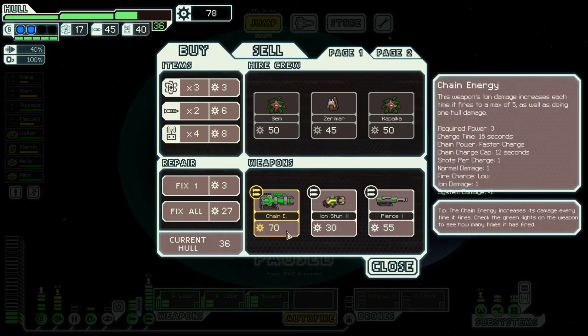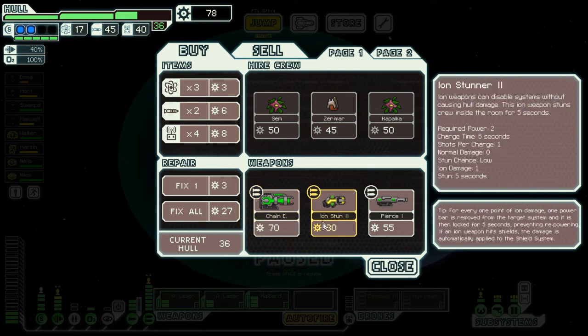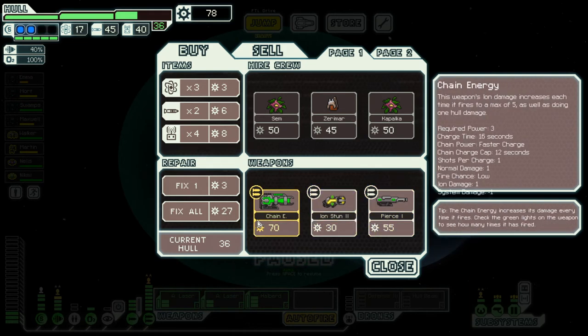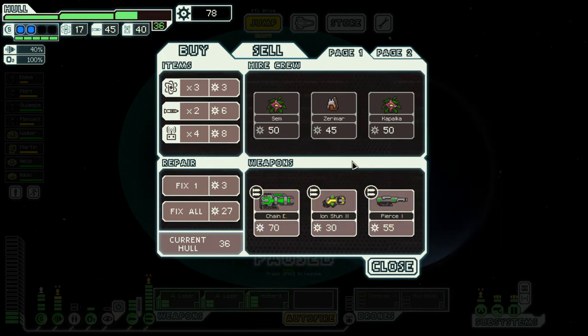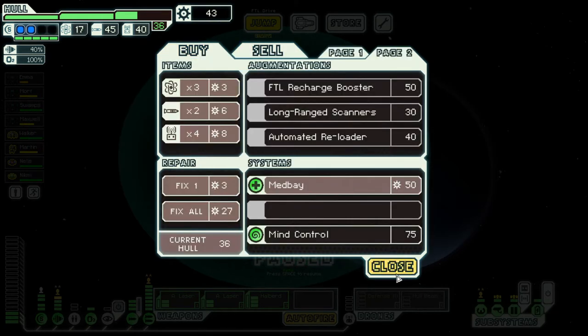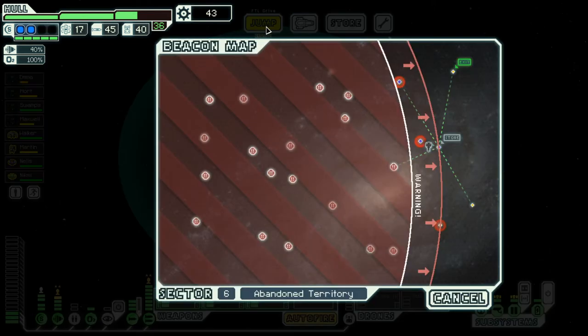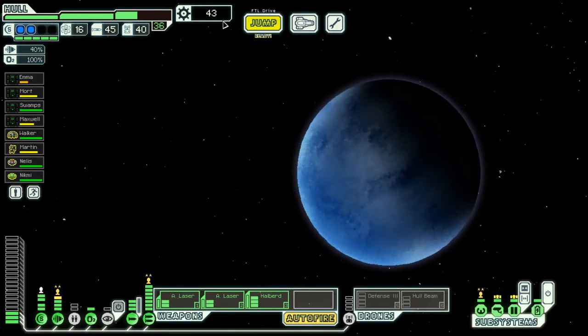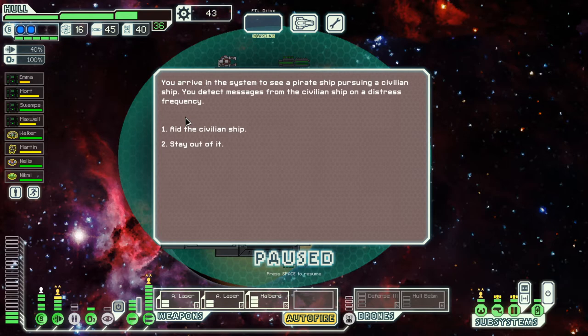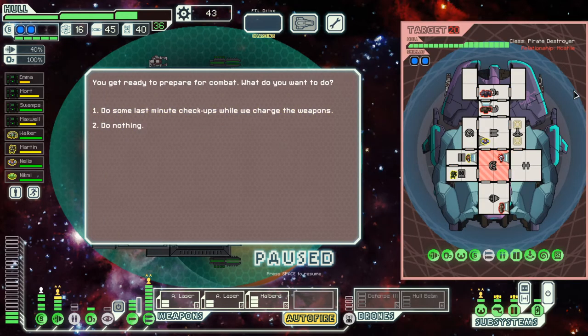Each ion damage increases each time it fires to five, but also fires faster. Two shield layers — that's pretty good. I need something cheap. All these require two power at minimum so that's not going to happen. Oh, there's a battery backup — I definitely need that. We still don't need any repairs, so we'll take our 43 scrap and go somewhere else. The scrap recovery arm doesn't do anything, so we'll just move on.